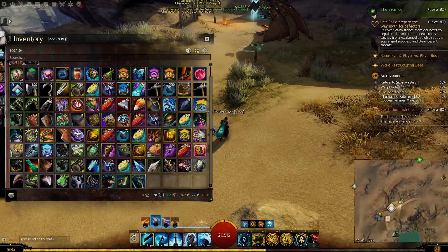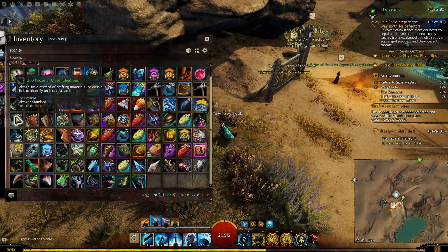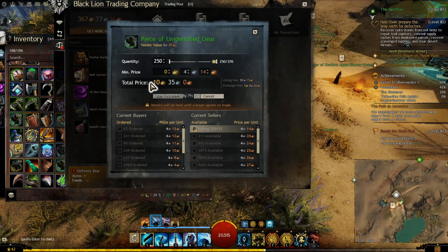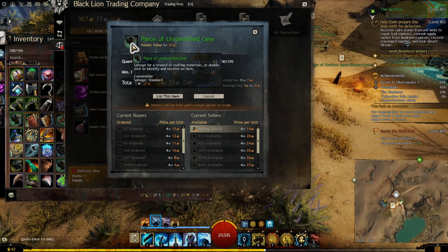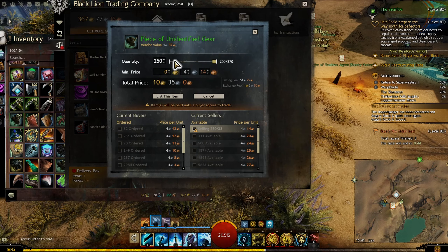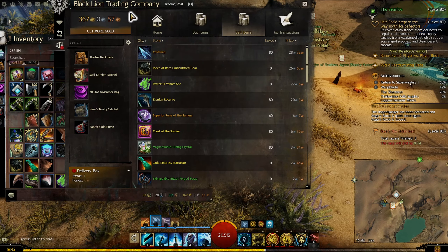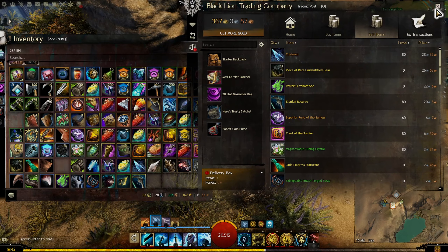It looks like I can get a lot of gold from the news about the legendary relic. The prices of unidentified gear have skyrocketed — even doubled. I can just make a lot of gold this month since unidentified gear is really easy to get. Right now, this is probably the best gold farm in the game, but opening yellow unidentified gear is probably better right now because the price of ectoplasm is still higher.